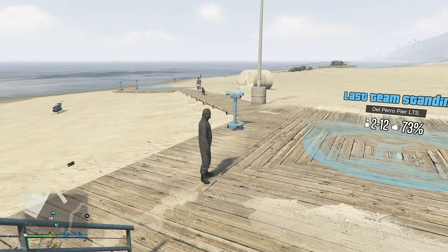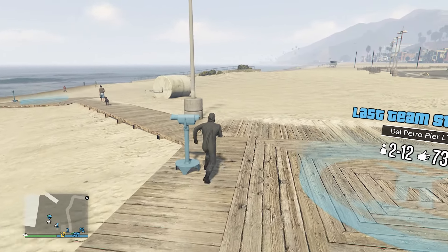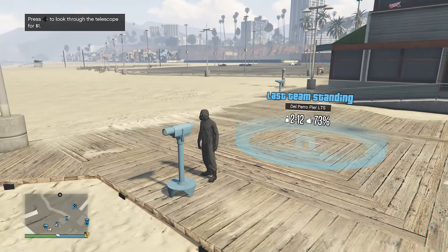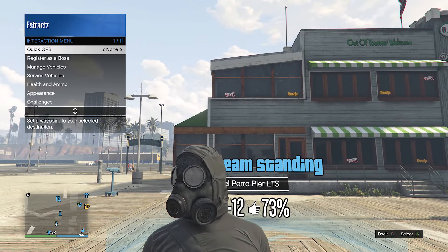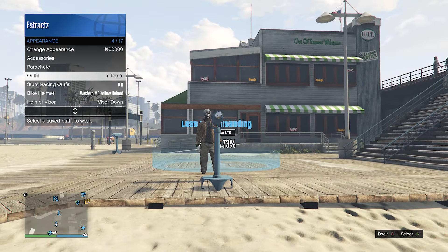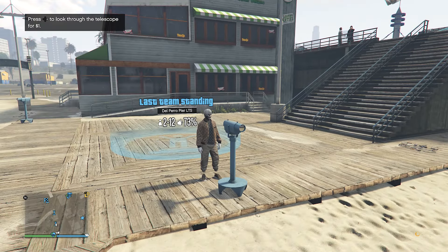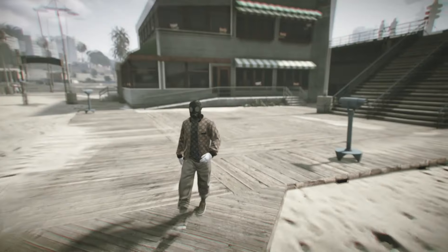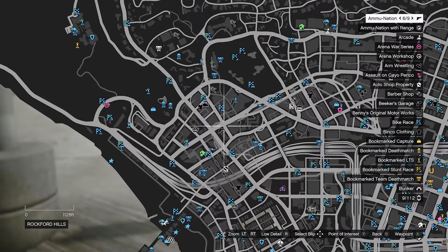After you make it to the pier and find a telescope, do the telescope glitch — run by the telescope, press right on the D-pad, you'll see that your character runs in place, then look towards the telescope and that's how you know you're glitched. Pull up your interaction menu, go to appearance, equip the outfit we saved at the clothing store, put away your interaction menu, walk away from the telescope, and the mask will merge over with your outfit. Now we're going to go to a gun store.